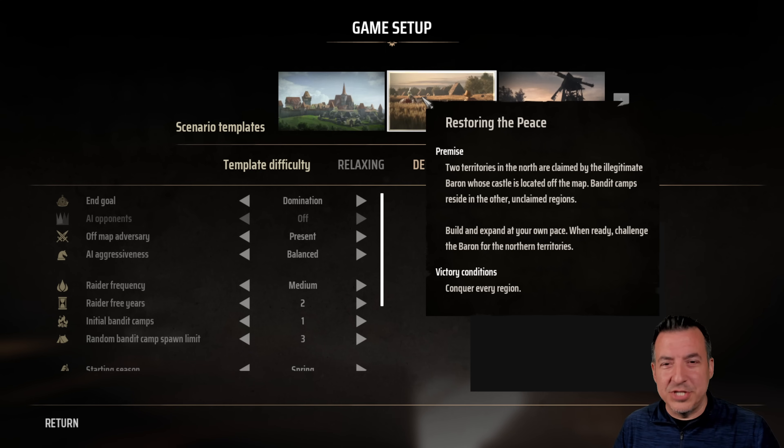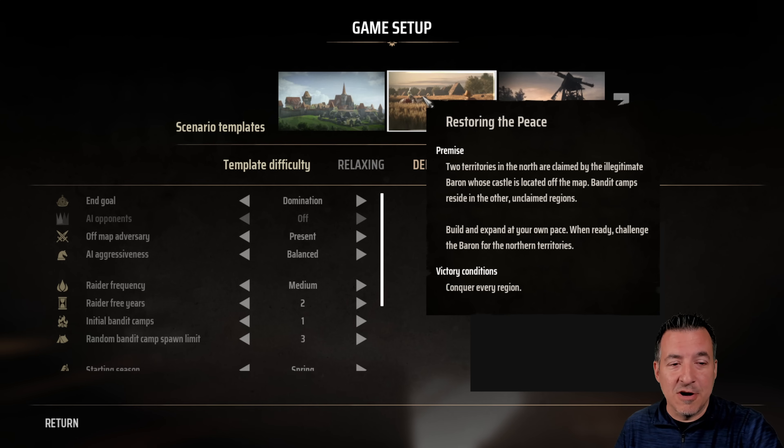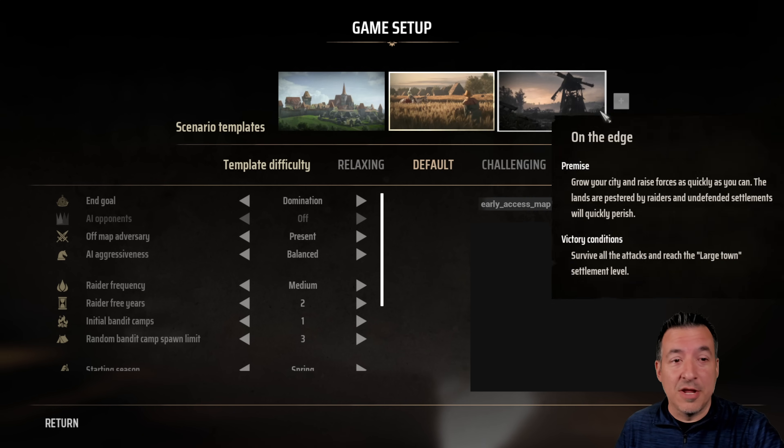There's Restoring the Peace, which is kind of the default one and the one we're going to be playing. Two territories in the north are claimed by the illegitimate Baron, whose castle is located off the map. So there's no AI settlement to attack — there will just be armies that you're going to fight as you slowly conquer the various territories on your small map. There are also some bandits and things like that, and the victory condition is just to conquer every region on the map.